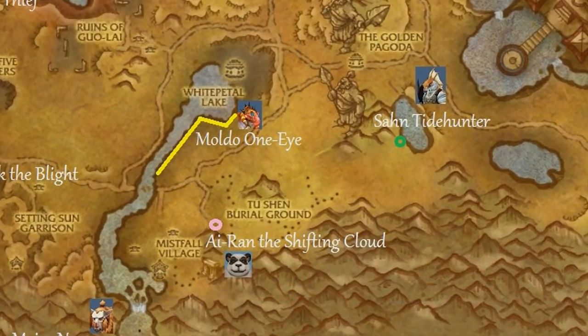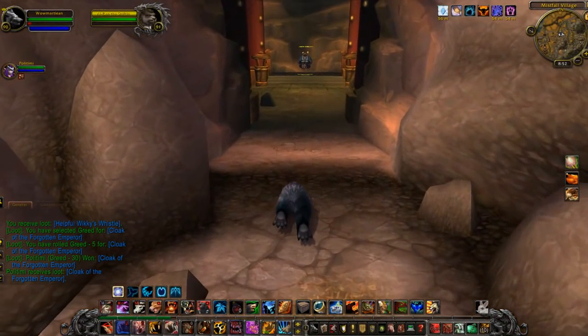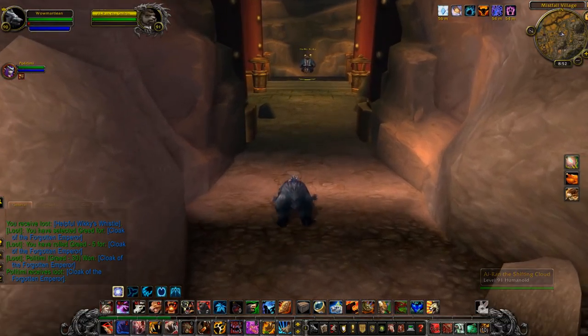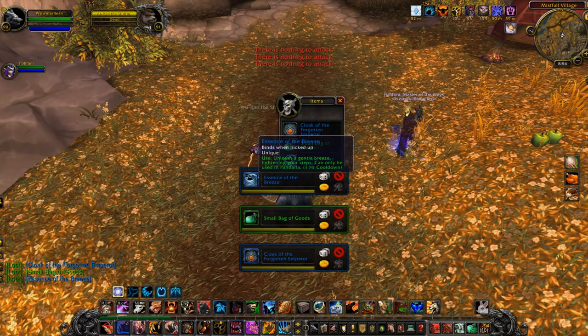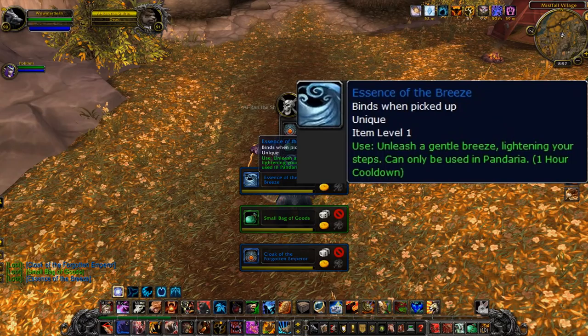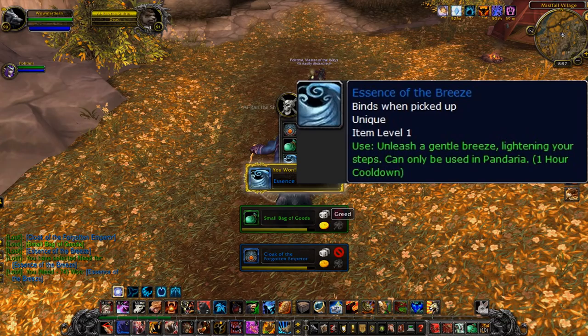We drift a little south to Iran the Shifting Cloud, a Pandaren hiding in a cave. These Pandaren have an aversion to hanging out in the weather, but apparently he's the Shifting Cloud. Dragging him out of his cave, and he's dead. He drops the Essence of the Breeze: 'Unleash a gentle breeze, lightening your steps' — can only be used in Pandaria. The only thing that's missing is the flavor text of 'Pull My Finger.' It just sounds like a fart toy to me.